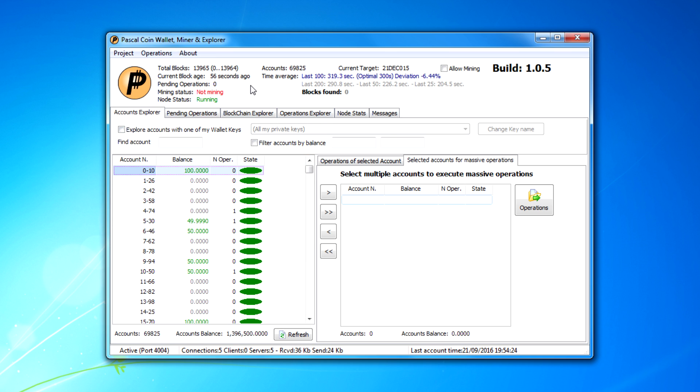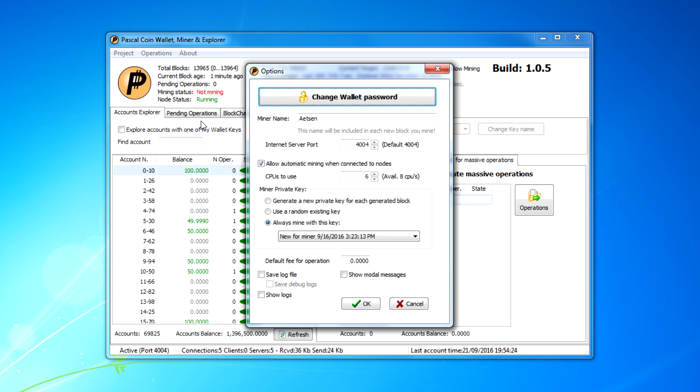We'll start off with mining and show you how to get into mining first. Go to Project and Options, then you can set up a password for your wallet, change your password, and here's where you can set your miner name. The internal server port defaults to 4004 but you can set it to whatever you want.